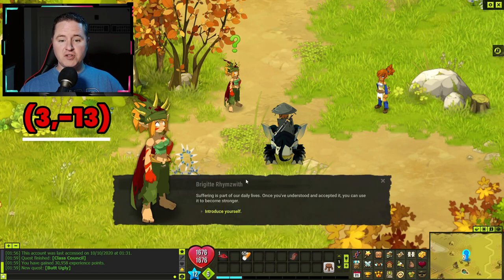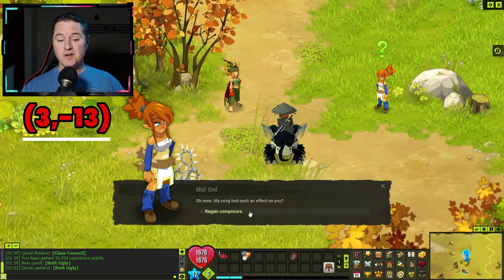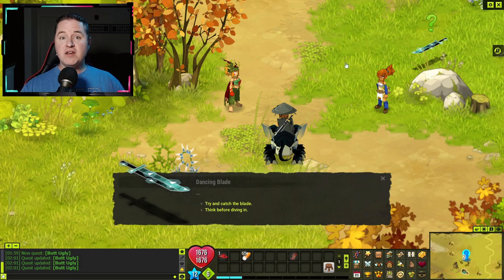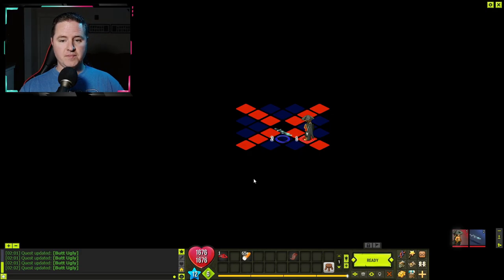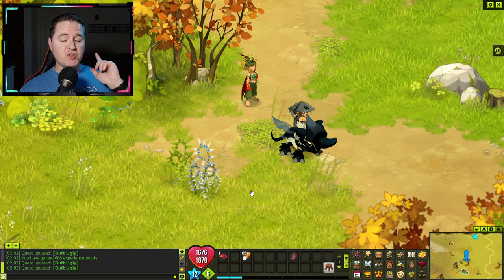Once you're at 3, negative 13, talk to Bridget, introduce yourself, and she's going to ask you to speak to Mullend right next to her. Once you finish talking with her, talk to Bridget again. After that, talk to the dancing blade and select 'try and catch the blade' — this initiates a fight. After the fight, talk to Bridget one more time, and she's going to send you back up to the workshop to talk to Sacju again.